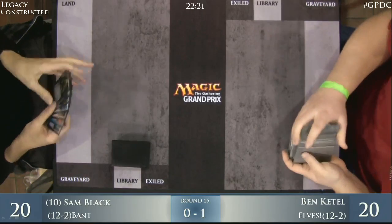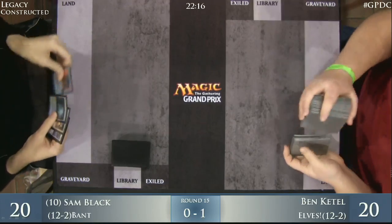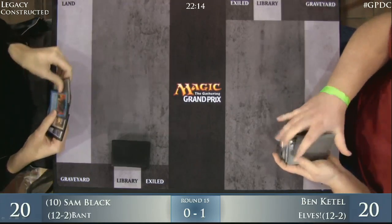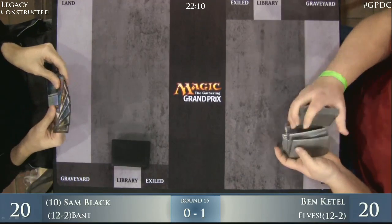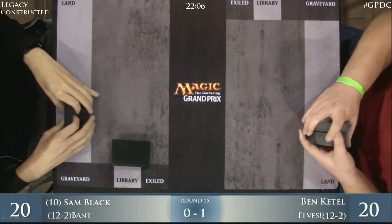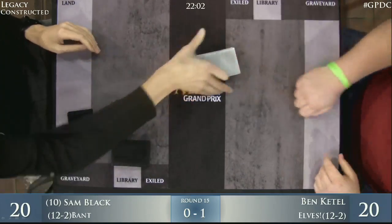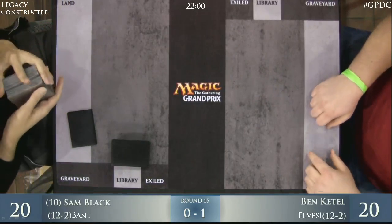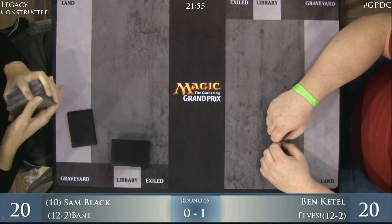Sam Black did bring in Humility — I saw it in his opener and he's kept it. He's also got a Force of Will. Ben Kettle has shipped his hand back, so he's going to be going down to six and on the draw. That's probably fine — he's up one game here. He really snatched it from the jaws of victory.